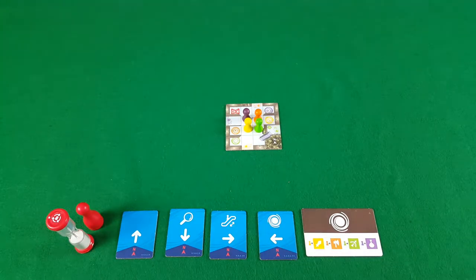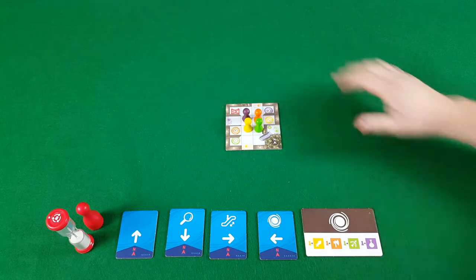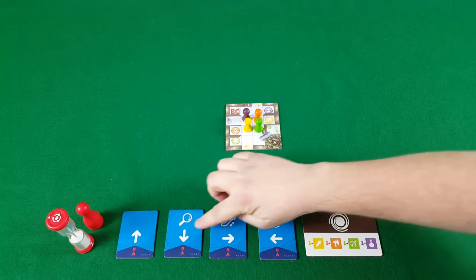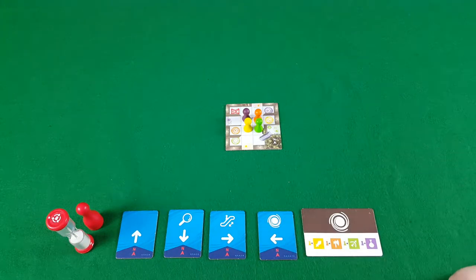In Magic Maze all the players are cooperatively going to be controlling four different adventurers and moving them through a maze. Each player can move any of the adventurers but they can only move in the direction of the action tile in front of them.